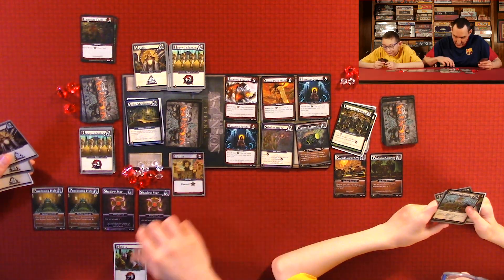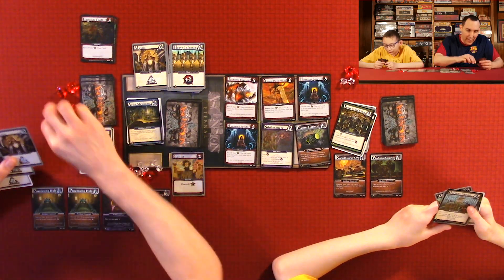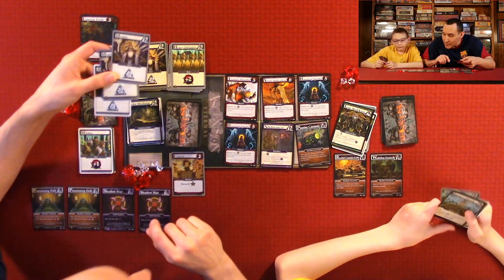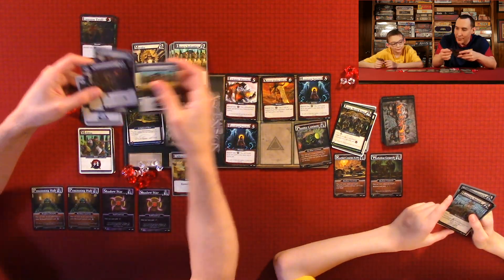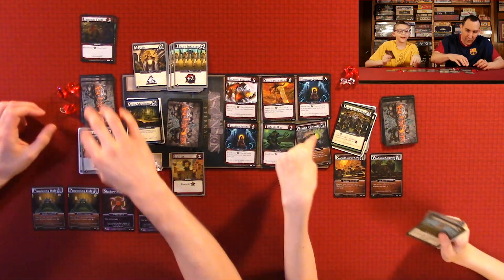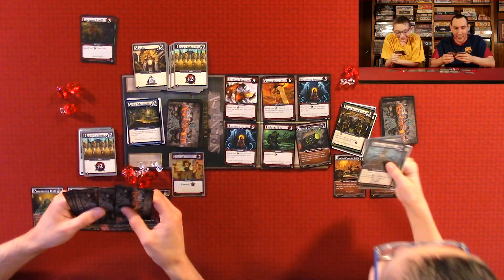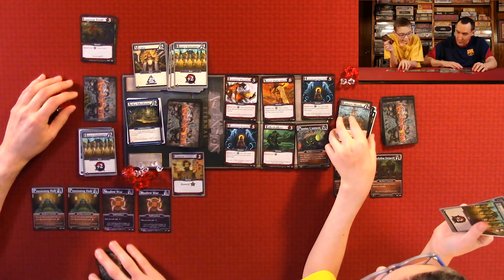I'm going to attack this for one. I have five buying power — buying this for three and buying this for two. This is the most expensive card by far in the whole game — the Plasma Cannon. Your turn. Draw a card, you may pay one less for a Construct. But there's no way I can buy back the cards.